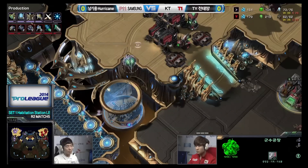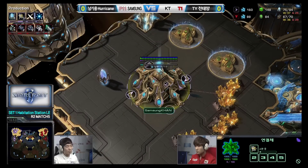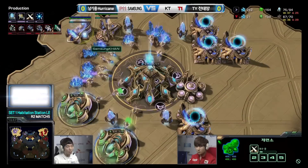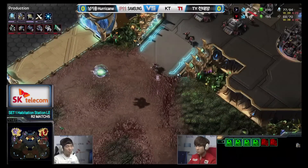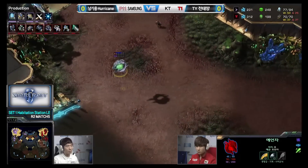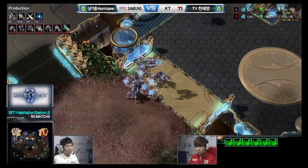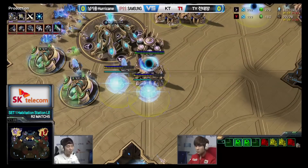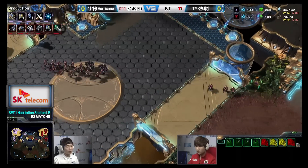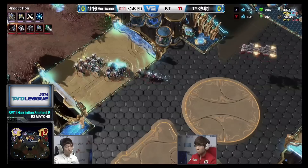Parting did a similar thing to Flash in one of their games, using temple play to crush Flash's army after forcing him to make a bunch of bunkers while getting a third up. Parting successfully defended the third and just had the economy and army to close it out. This is a very similar situation, except the third base TY is dealing with is a gold base. TY's move out right now is so critical — he needs to do a lot of damage here.